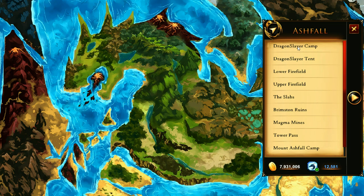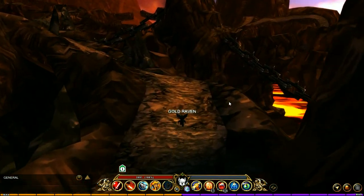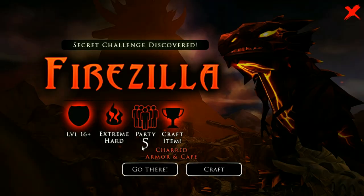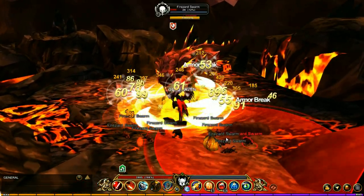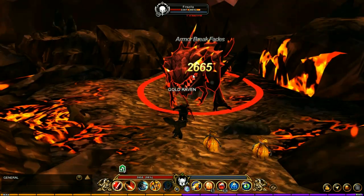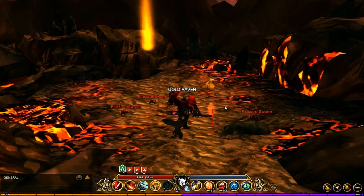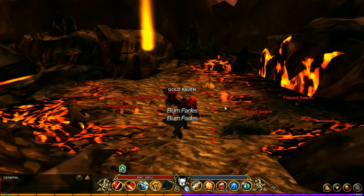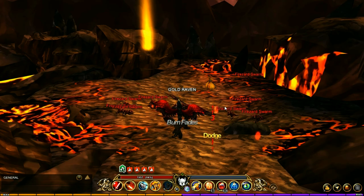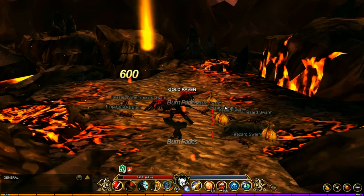We're going to jump to the Dragon Slayer Camp. Once you get here, run all the way over this direction and up this little hill, go across the chain, and head over to this challenge book to enter the Firezilla challenge. I recommend running Warrior in this area — it's a much better class since you can drop all of the Swarm as well as taking out the Firezilla pretty quickly. In this location you can also get the Firezard egg, so it's a good idea to farm here first before going to the Upper Firefield, because the Firezards respawn and the drop chance is just as high — probably a better location to farm the Firezard egg.